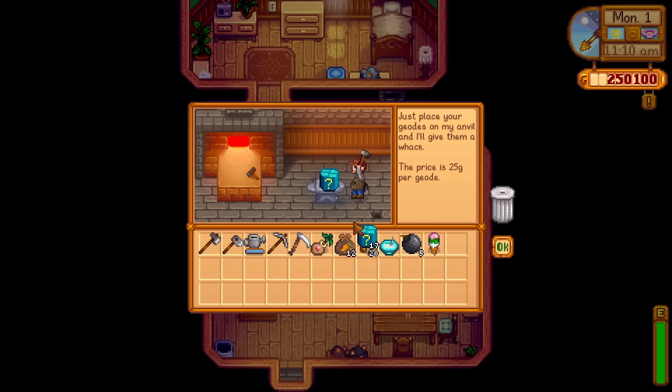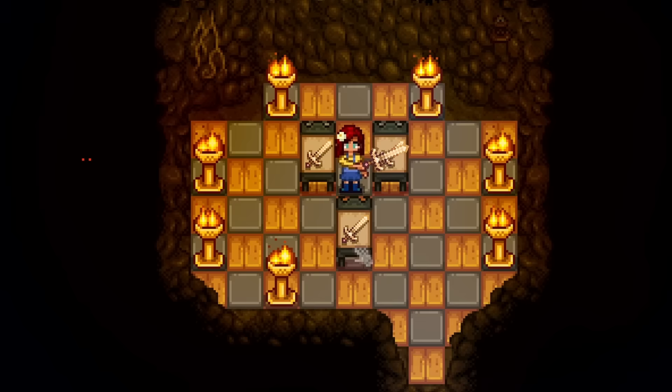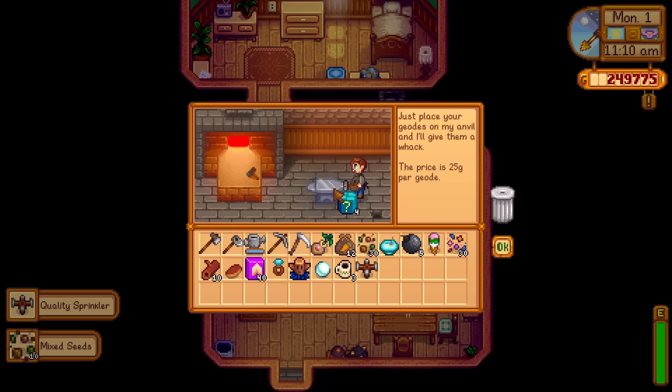Clint made an appearance earlier on this list and he can help us out with number two — mystery boxes. Like geodes, you pay Clint a small fee to open them. These boxes can drop a wide variety of items, from cooked food to weapons. You can actually get the ossified blade from a mystery box as well, which was a strongly missable weapon in 1.5. Mystery boxes are hidden all around the valley but only start showing themselves after you've spent 50 days in the game. You can find them in tree roots, fishing treasures, or even just regular old mining nodes. I love that a new treasure item has been added to the game.